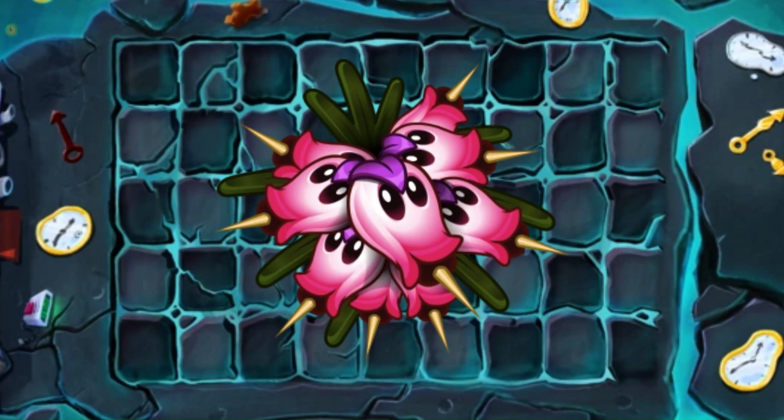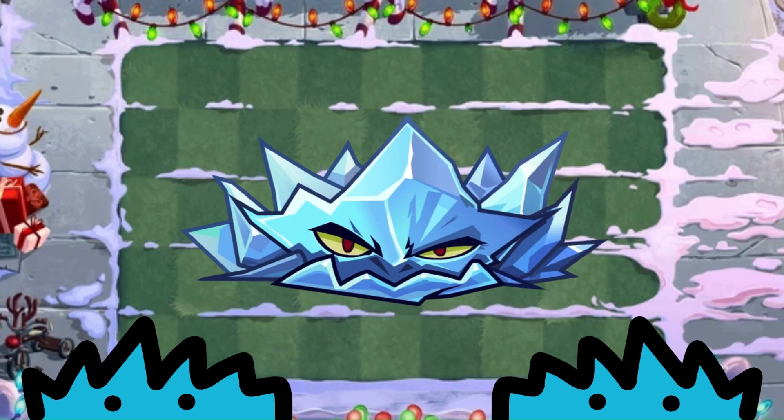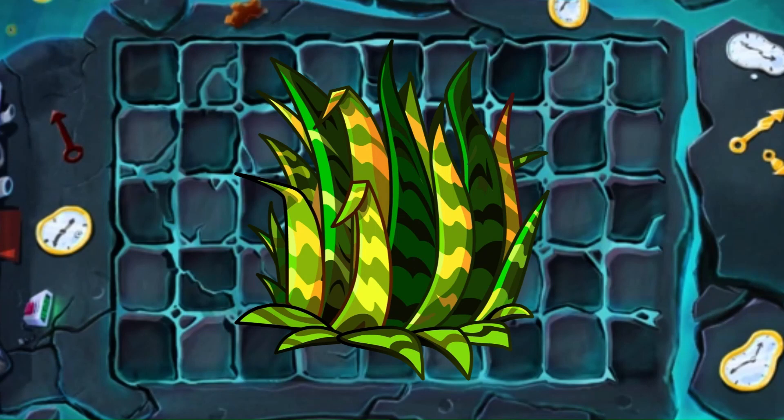Remember when we were talking about Holly Barrier? Well this is an example of something that doesn't use the whole multiple faces thing well — no, it does it horrendously, terribly. This is an abomination on my eyes. F tier. I really want to hate Ice Weed for having no reason to exist, but he does kind of look cool. B tier.